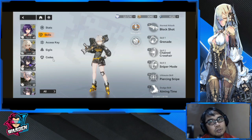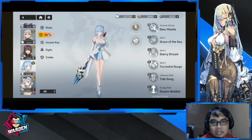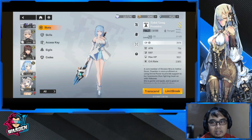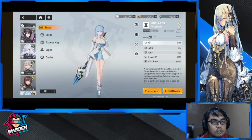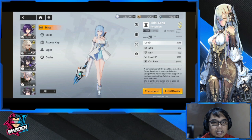Your first roster should have a main DPS as your team leader, a secondary DPS, and probably one support. I considered using Title Song at some point, but I didn't need a healer to start, so I went with those three characters.